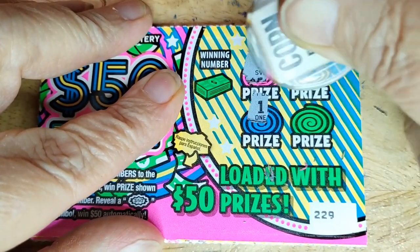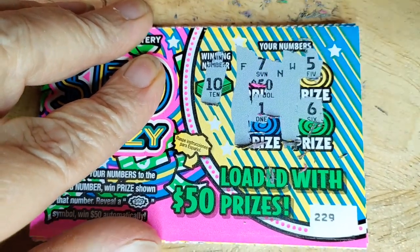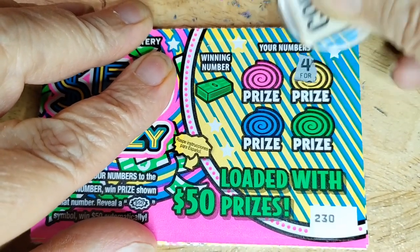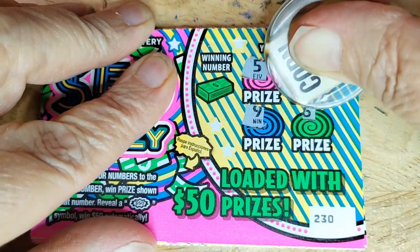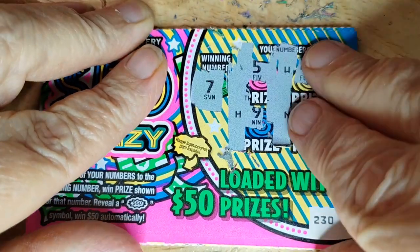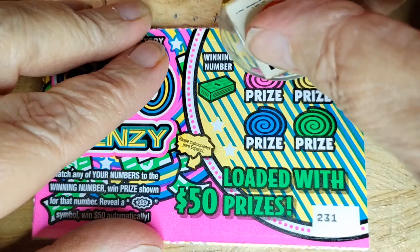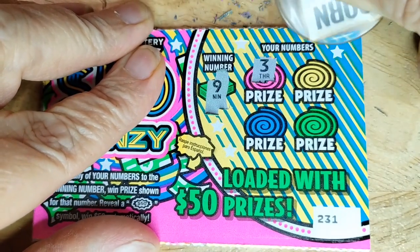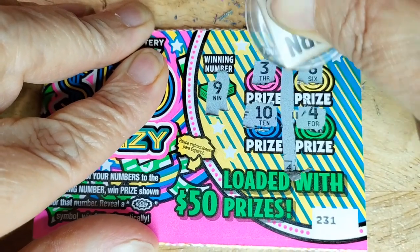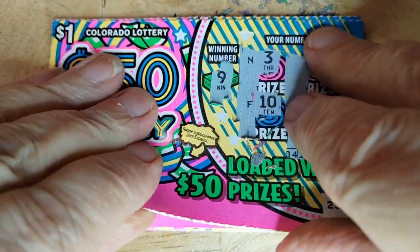Looking for 7, a 5, a 1, and a 6. We got a 10. F, W, N - that's not working either. Come on. 4, 5, 9, and 6. And what I was looking for was a 7. W, H, N. One sticking to my fingers. Looking for a 9 - I found a 3, a 6, a 10, and a 4. F, W, N. Okay.